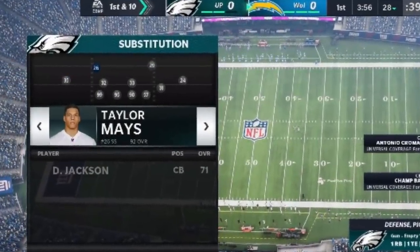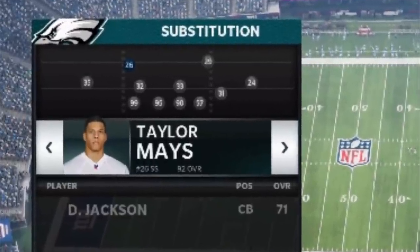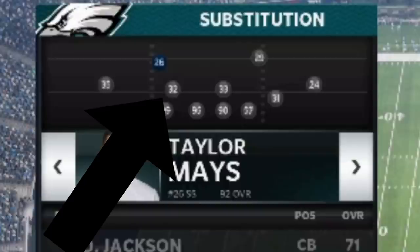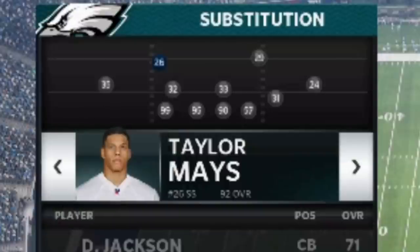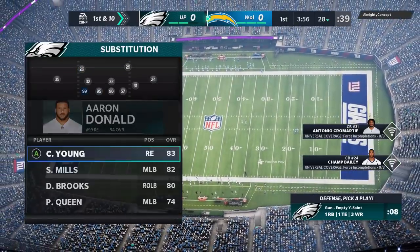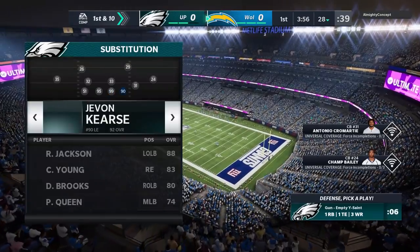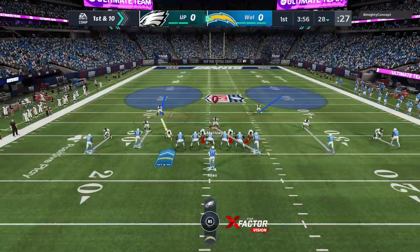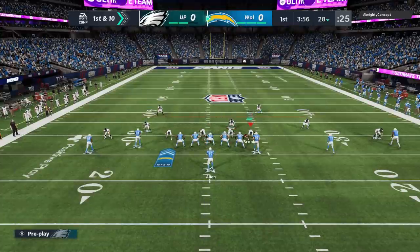I run my own variation of the meta — Big Nickel over G — running four safeties. A lot of pro players are doing that. You get two safeties at the safety spots, two safeties at the linebacker spots. I typically have my highest man coverage safeties at the linebacker spots because they're going to be in man coverage a lot. Then I have my outside linebackers at the defensive ends and my defensive ends at the defensive tackles. That's pretty much how the majority of people are running this to have the most dominant defense possible. I'll leave a link in the description if you want to check this out.